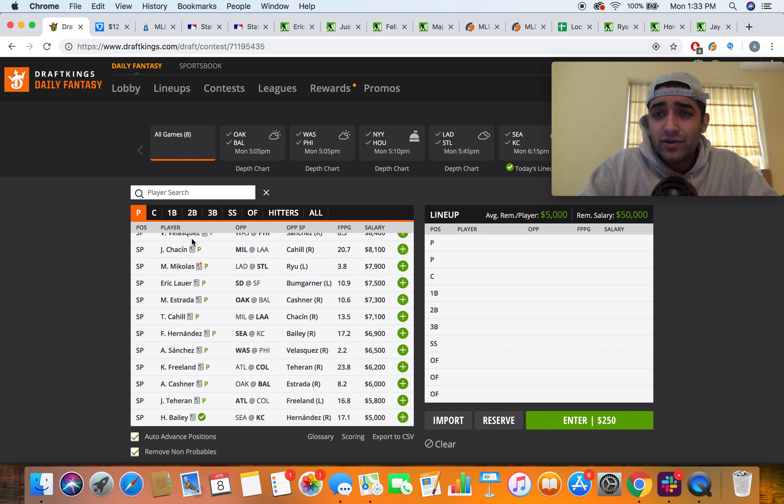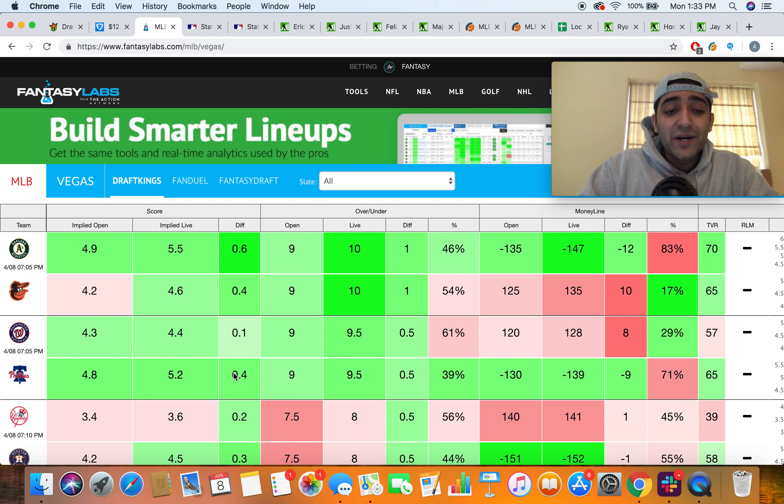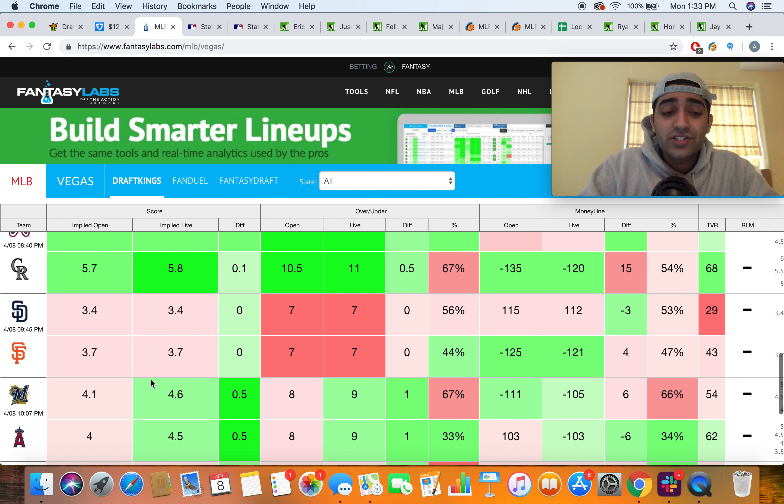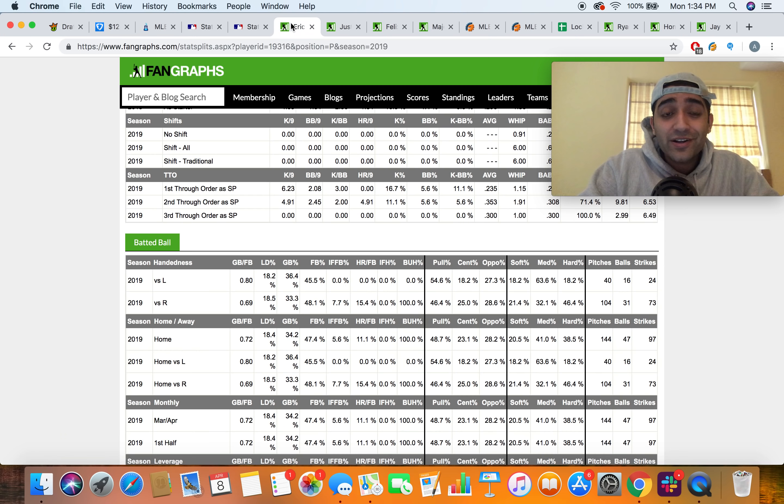For SP2, it's going to be a crapshoot. Early ownership projections show Homer Bailey popping as the second-highest owned SP2. Eric Lauer is up there as well, Vince Velasquez is generating some ownership but there are questions about his pitch limit — whether he'll go more than five innings. Julio Teran is also in play at Coors, so this SP2 spot could be a real mess.